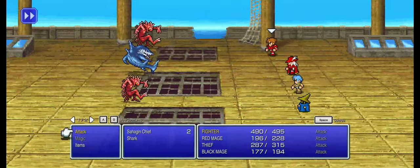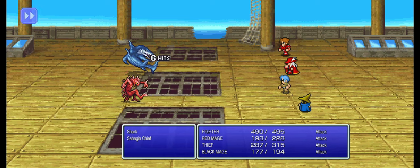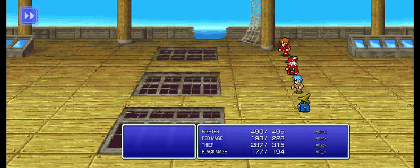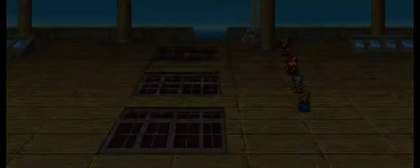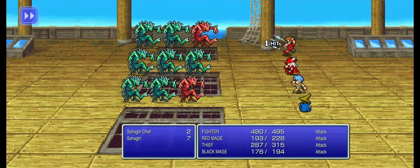You'll notice I changed the order. Red Mage is now second in line, ahead of Thief. I did this because Thief was taking some really nasty hits. I wasn't sure why he was taking so much damage - took a look at his defense, it was a 5. I don't have any really good armor for him right now. Red Mage has a defense of 23, so he goes first.